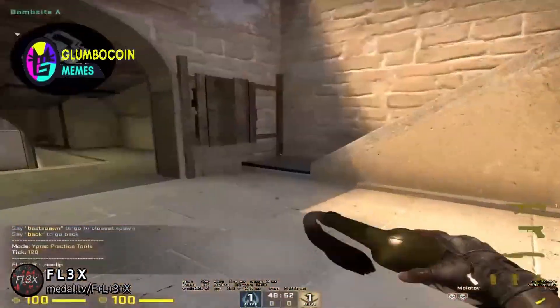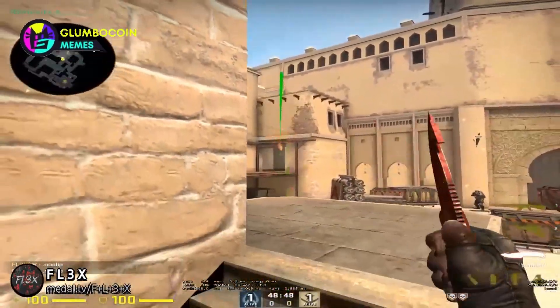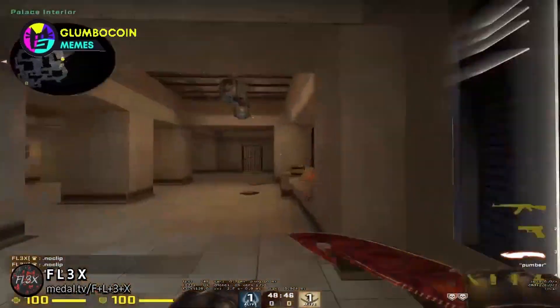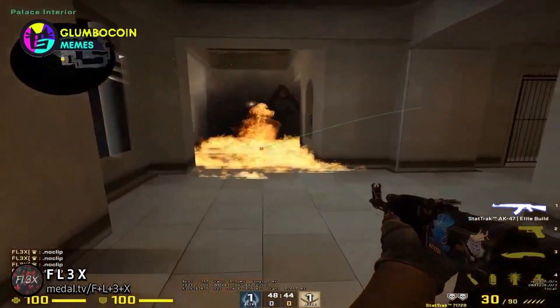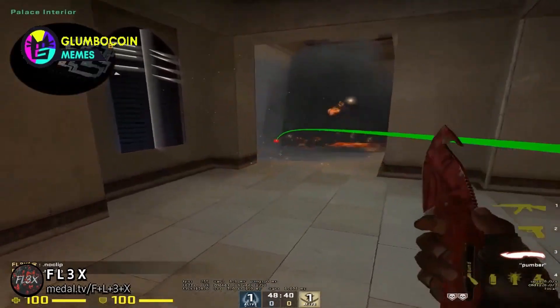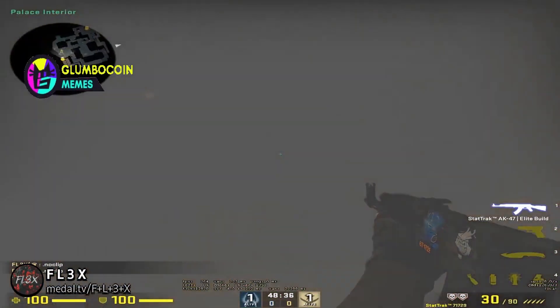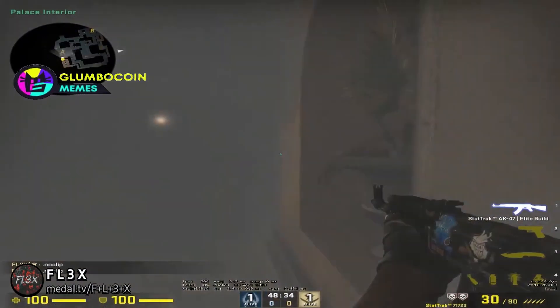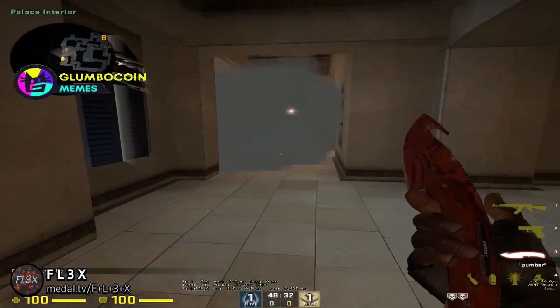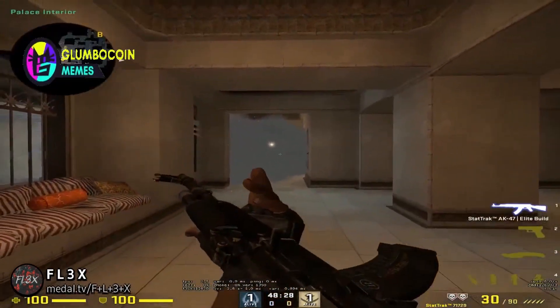So everyone knows that a very common thing that the CTs do on Mirage is to molly palace like this. And while you're in palace mollied off as a T, you're basically stuck in here. And even if you try to smoke off on the very edge like this, you actually can't get any vision onto the A site from palace. Which makes that molotov an extremely strong molotov thrown by the CTs, but here's what you can do to counter it.